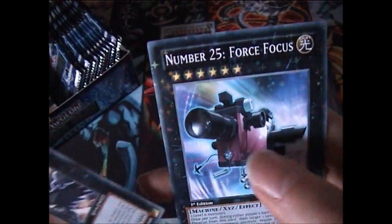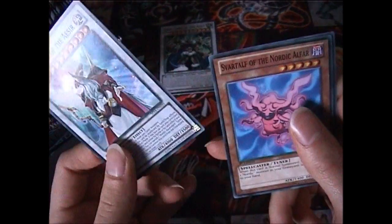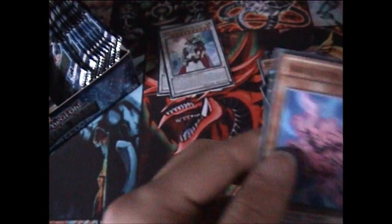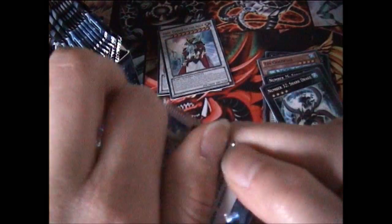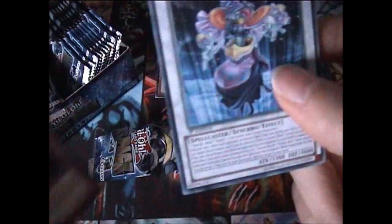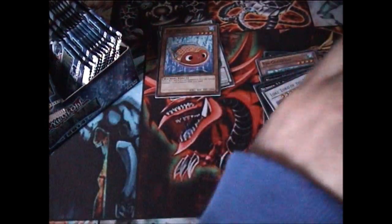Rock Air Express, number 25. Yeah, not bad. Oh, there's Odin, Father of the Azar. And we've got Number 32, Shark Drake. I also remember pulling that from Galactic Overlord. Might have been the same tin actually. It's in Goldfish. And there's Loki. So we've got Temtempo and all three of the Nordic Gods, but it'd be nice to have all of them as a Star Foil.